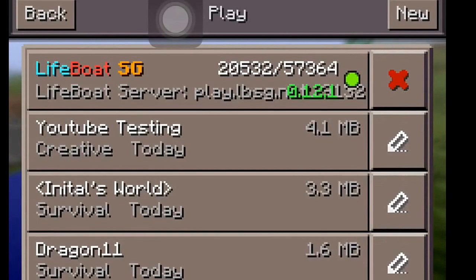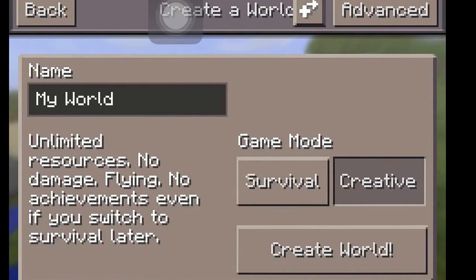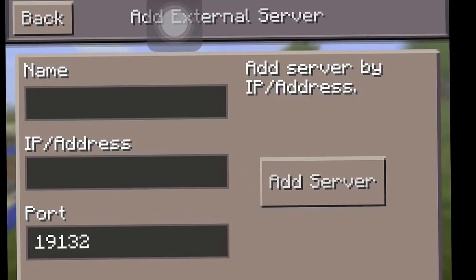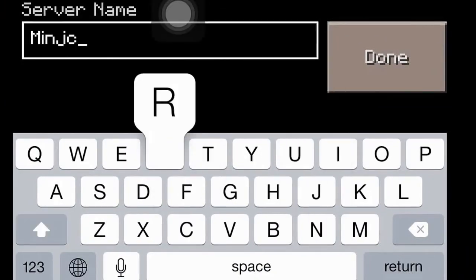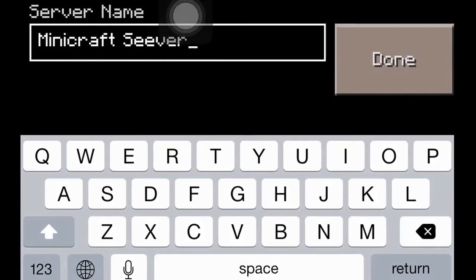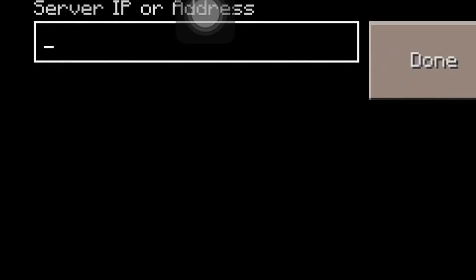What you want to do is press on the new button and go on the thing over here — I can't really explain it that good, but it's like this plus chart. Just click on that, and once you get to this external server thing, you want to type in the server name: Mini Craft Server.